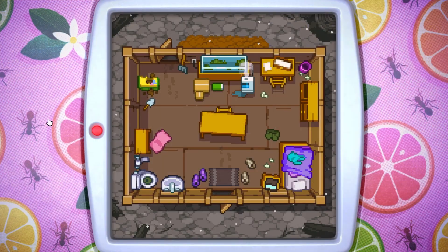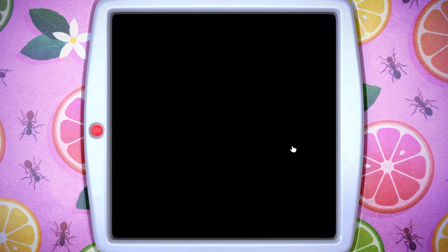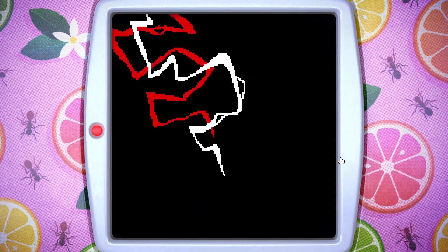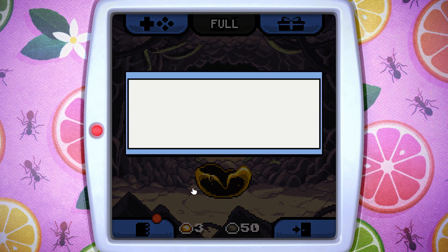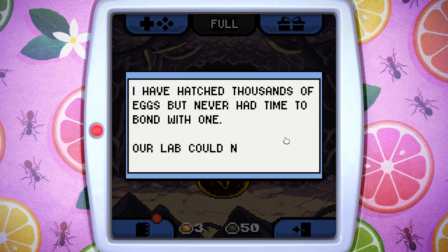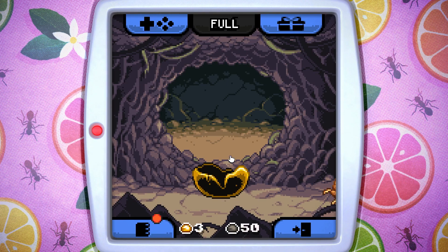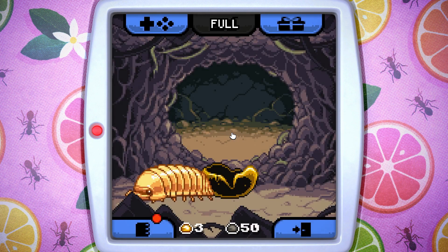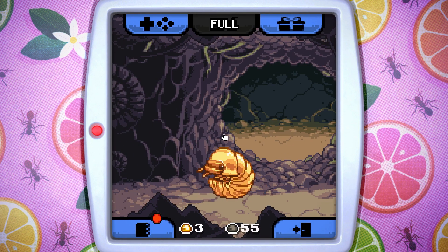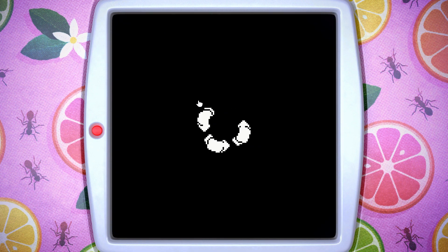And for our last game, this is one I played on my own, and this is Bugaboo Pocket. This is kind of like a Tamagotchi for bugs. After a fire has wrecked a kind of habitat, we have left our job to live in a research lab out there. With one bug to our name, we're going to try and bring life back to the ridge and have some cute and cuddly insect friends.